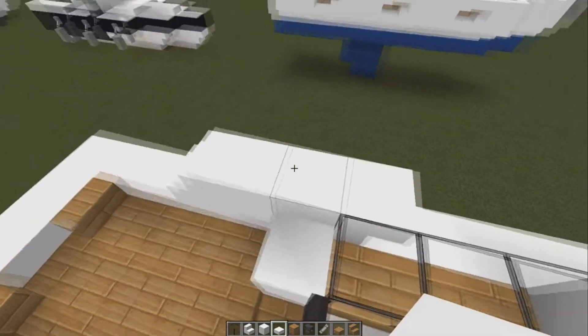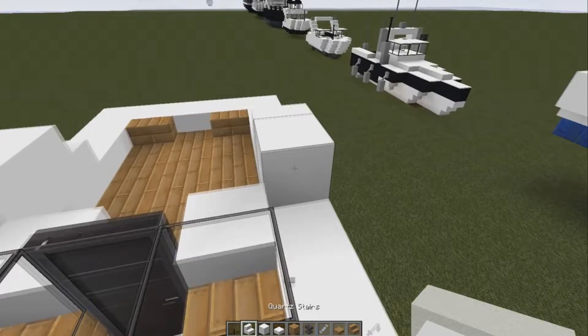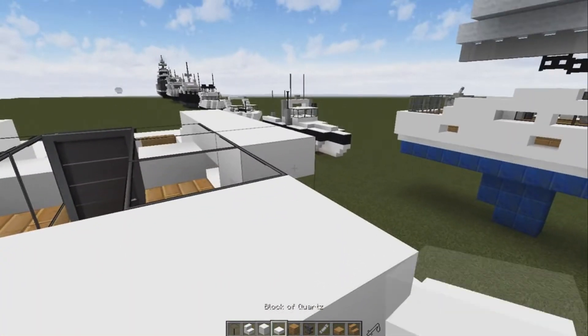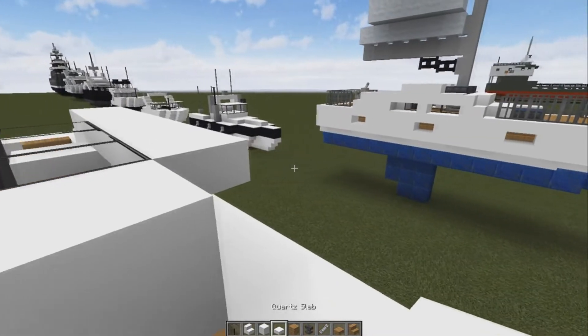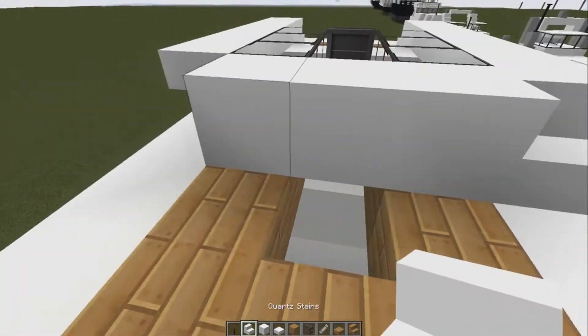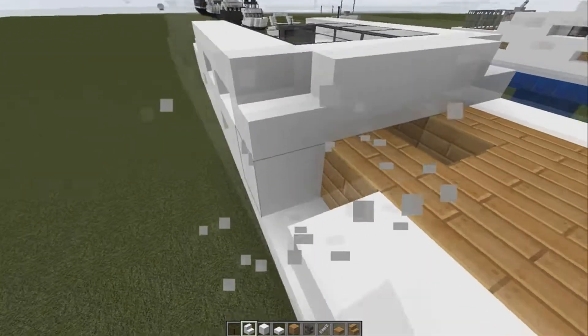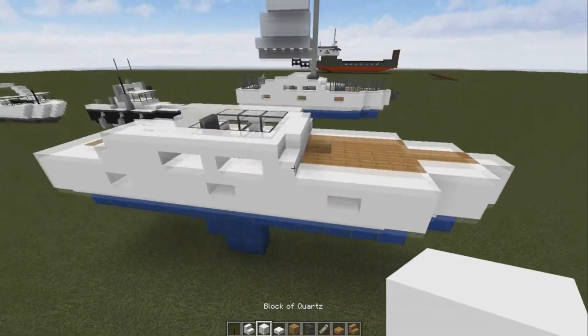So it should be: a staircase here, block, upside-down staircase, slab, upside-down staircase, slab, and then a right-side-up staircase on the end.